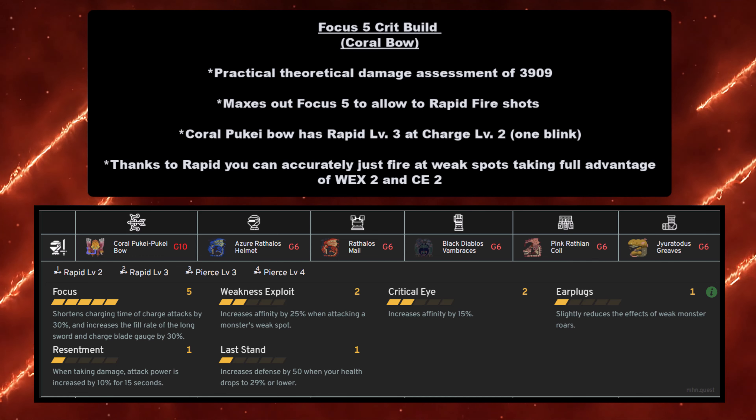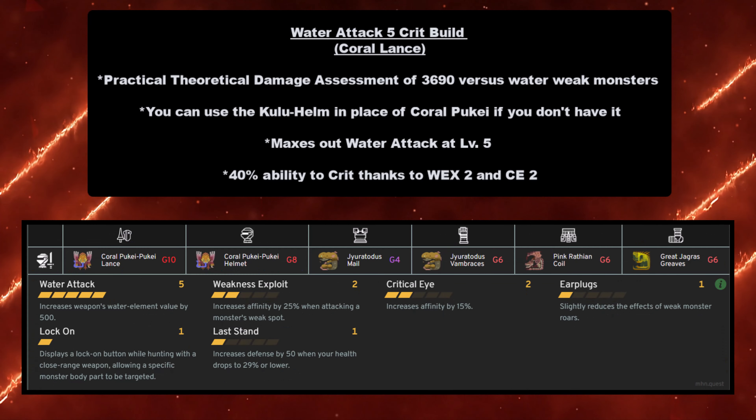Next up, the Bow — one of the weapons I main. For the Coral Puke Puke Bow we have the Focus 5 crit build, with a practical theoretical damage assessment of 3,909. It maxes out Focus 5 to allow rapid fire shots — Focus 5 is pretty much the meta standard. The reason you want Focus 5 is because this weapon has rapid level 3 at charge level 2, meaning it only takes one blink to fire a level 3 shot. Rapid got buffed recently so your arrows are faster and more accurate. Thanks to rapid, you can accurately fire at weak spots, taking full advantage of Weakness Exploit 2 and Critical Eye 2.